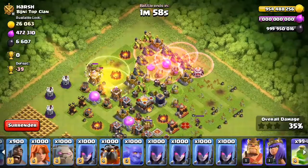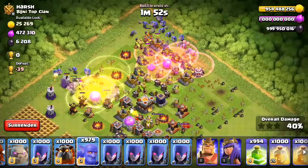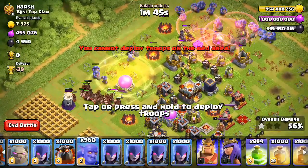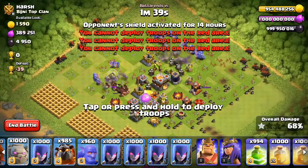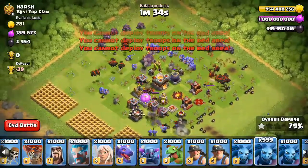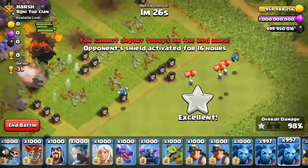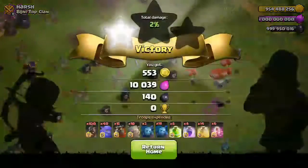I am putting some bowlers also there guys for the trials so they can finish the base. I am going to deploy a lava hound there, and also a golem. What is that guys — all the boys are in and I am going to golem.